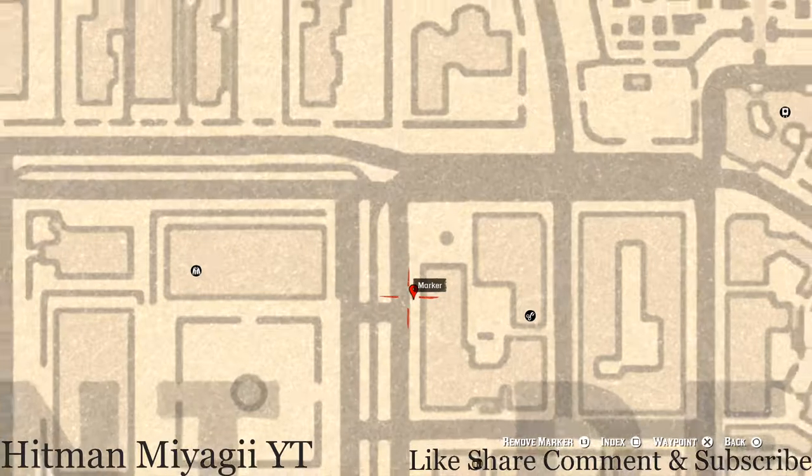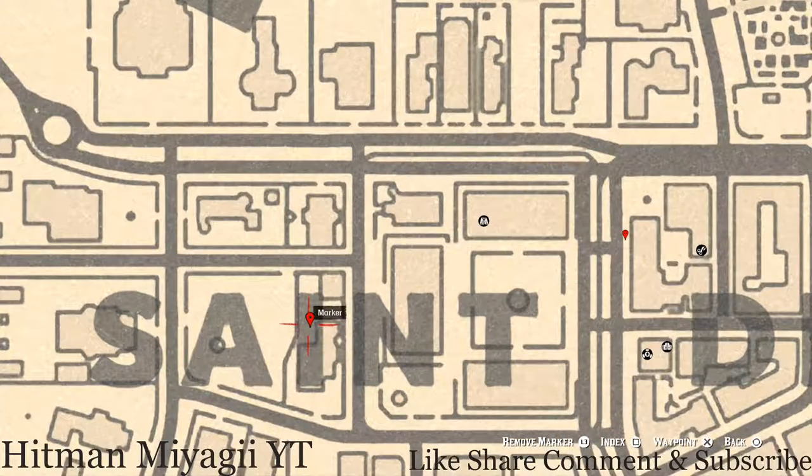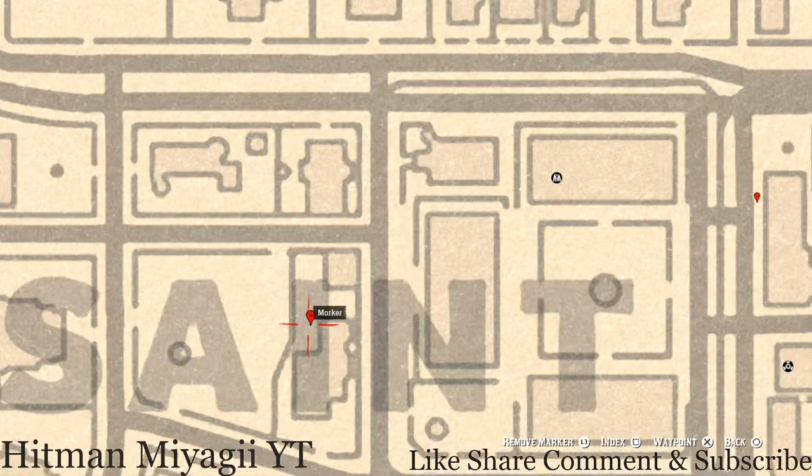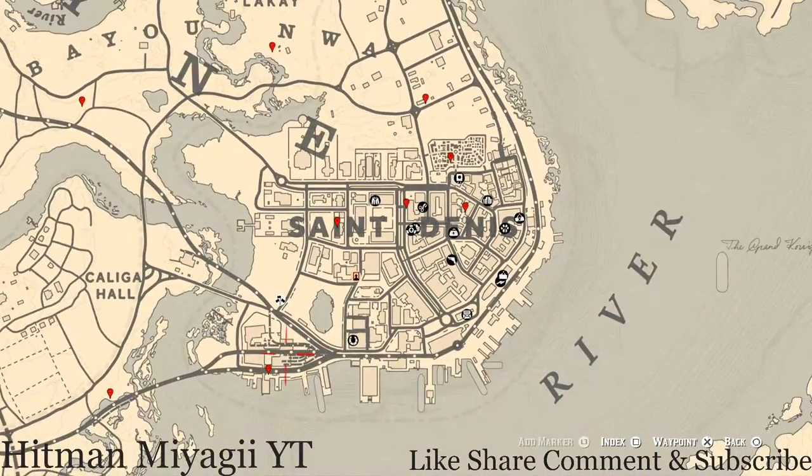In the eye of Saint Denis there's a family heirloom — there's a table and on that table there is a chess board, and on that chess board you will see an ivory hairpin. Go and grab that.